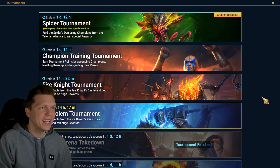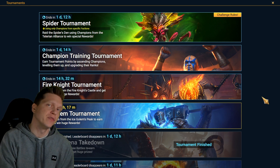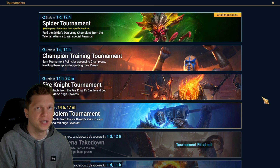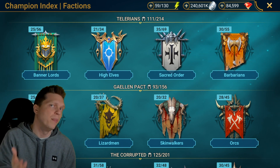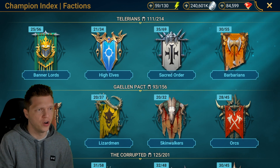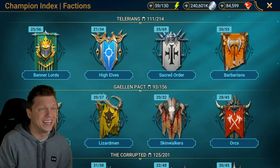Hey, what's up, this is Chosen and in this video we're going to be going over the Spider tournament going on right now. They're using only champions from specific factions — the Tellurians, which is the top row of the champion index: Banner Lords, High Elves, Sacred Order, and Barbarians. We'll go over the best team I was able to put together, a budget option without legendaries, and then dive through each faction and talk about some of the best champions to watch out for in an event like this.